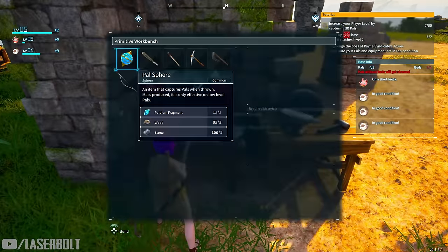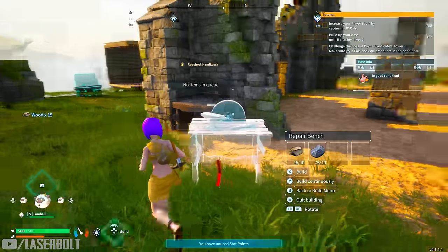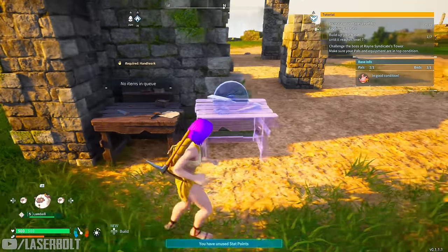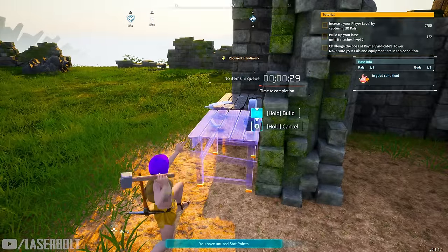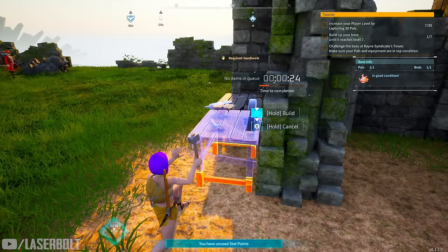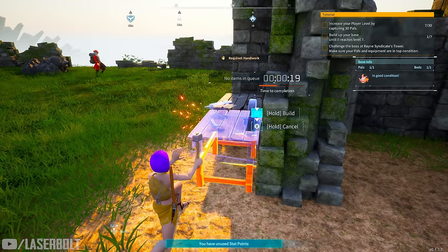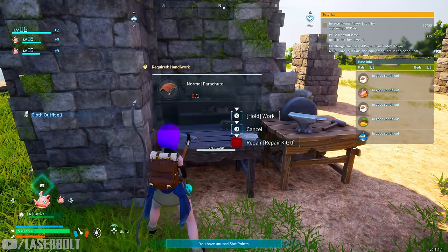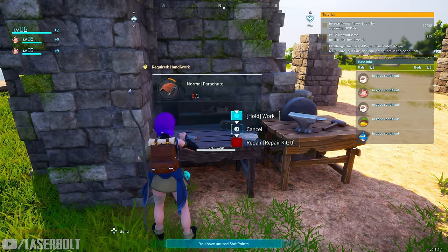Make sure you build a repair bench — this is crucial and shouldn't be skipped. Since you'll be using your pickaxe quite often, you don't want it to deteriorate and leave you empty-handed. Having your pickaxe ready every single time will be very important. The next tip is to acquire a parachute as quickly as possible. It's going to help you with traversal and moving around the game world quickly.